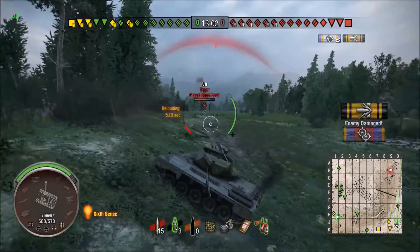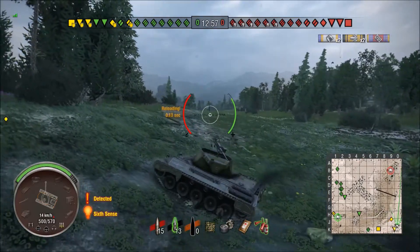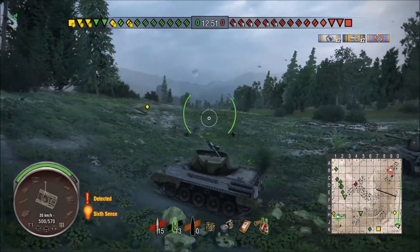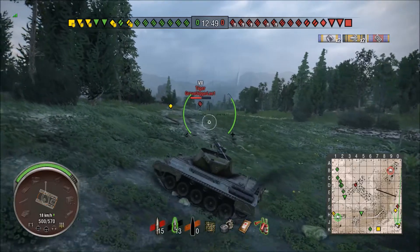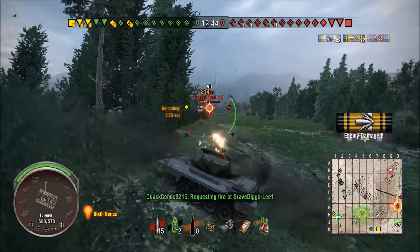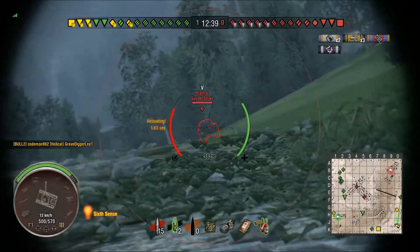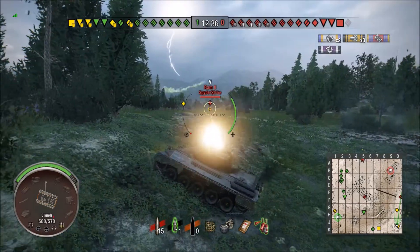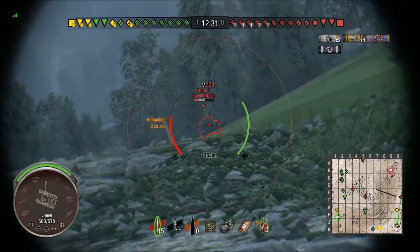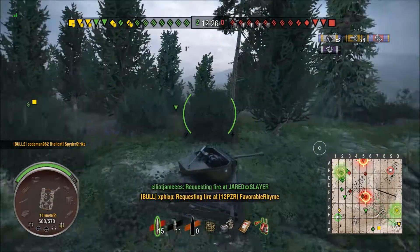If you're in a Cromwell and you go in for a circle jerk on a Hellcat, you can be pretty confident you will be the victor in that situation, because the hull traverse is very low on the Hellcat as well as the turret traverse is extremely low. By playing these tanks, you learn their weaknesses. In learning their weaknesses, you can learn how to fight them better — and also how to play them better. It's a two-way street.